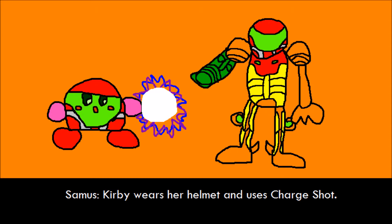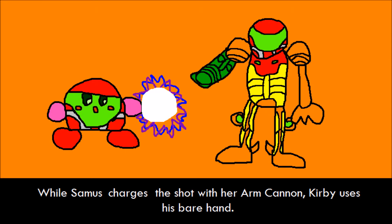Samus. Kirby wears her helmet and uses Charge Shot. While Samus charges the shot with her arm cannon, Kirby only uses his bare hand.